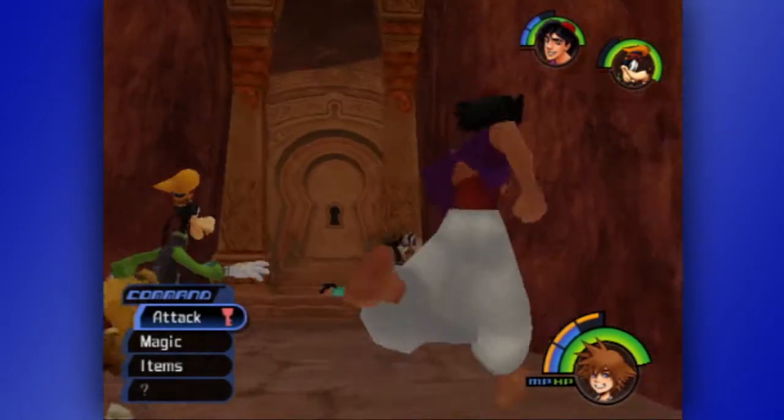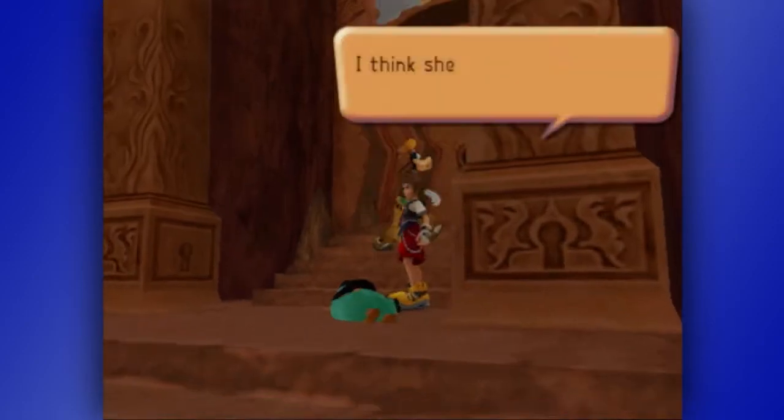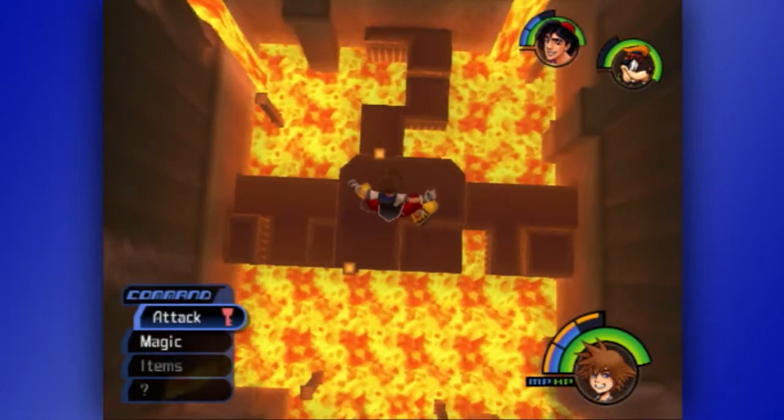Well, then. Jasmine's alright, though, right? Hey, Sora! Keyhole! She's only passed out. That's okay. Let's jump in the giant chasm down below! That totally won't kill us. Right? It's not gonna kill us. I hope.